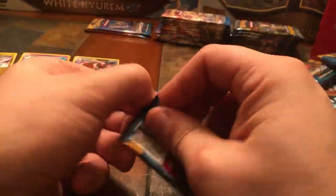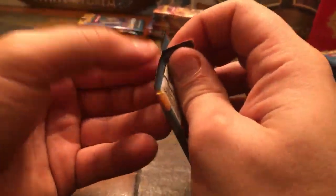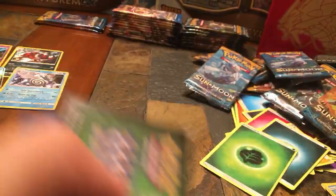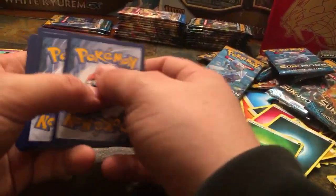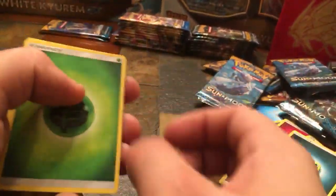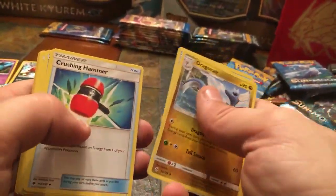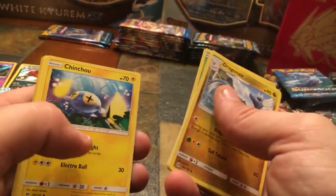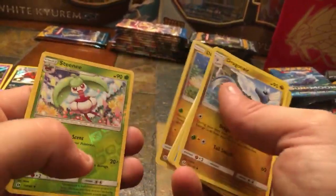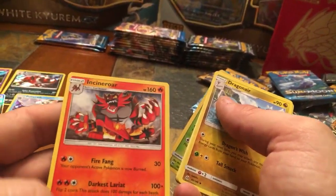Down to our last three Sun and Moon packs. I'm going to be doing codes on the next video — I promised my son I'd let him have these codes since he plays Pokemon TCG Online. I'll definitely be giving subscribers codes on future videos. Twenty-second pack — Dragonair, Poliwhirl, Crushing Hammer, Skarmory, Morelull, Chinchou, Cutiefly, Dratini, Reverse Holo Steenee, and a regular rare non-holographic Incineroar.